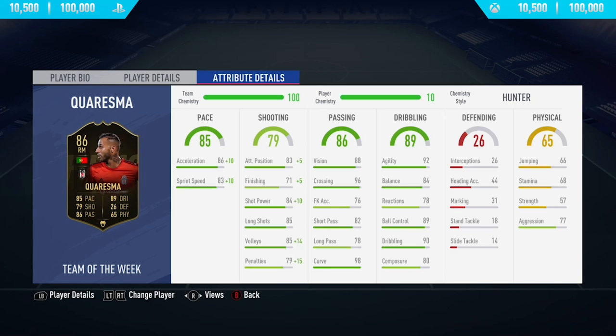Moving on into the in-game stats, as you can see he's got some absolutely insane in-game stats. 92 agility, 98 curve — what I think is probably the highest curve stat on the whole of FIFA 19 — 96 crossing, 85 acceleration, along with 83 sprint speed.